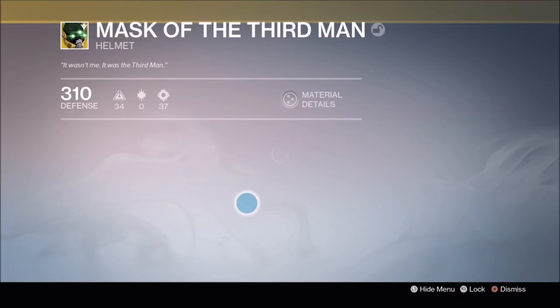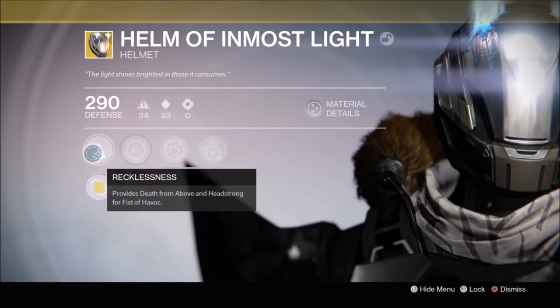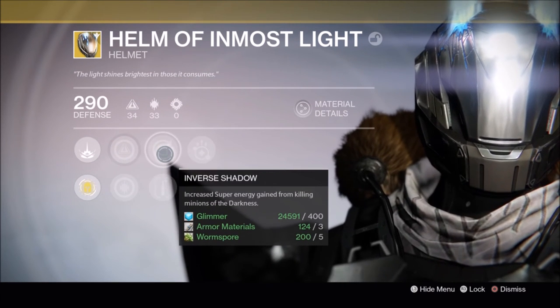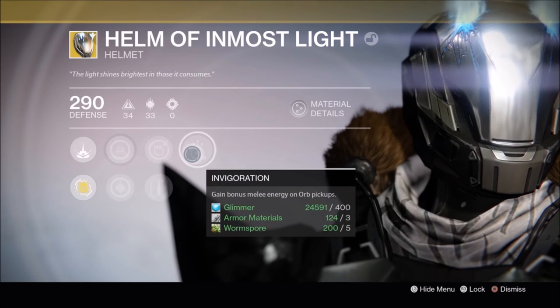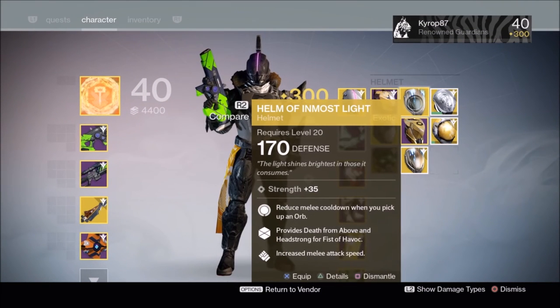Mask of Third Man is at 310, so I can use that for infusing. I'd like to check out this Inmost Light with intellect and discipline — I've always hated the year one helmet that only had pure strength, so that's a good upgrade. Heavy lifting — very nice. And inverse shadow! Wow, this automatically has inverse shadow, like my favorite perk right there. Invigoration too.